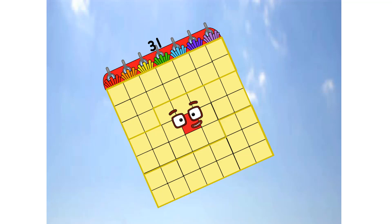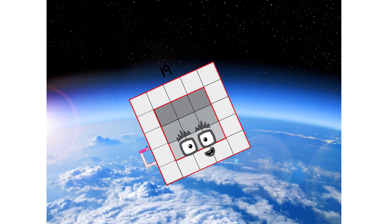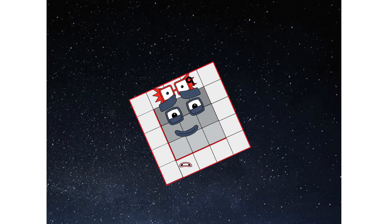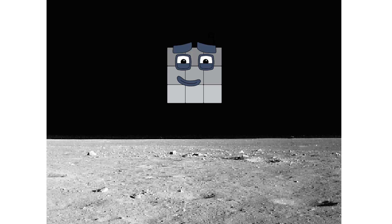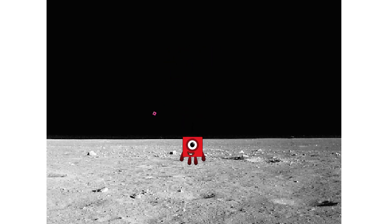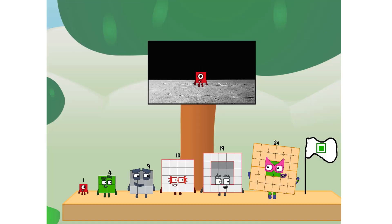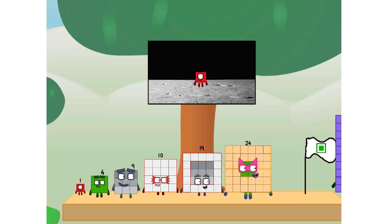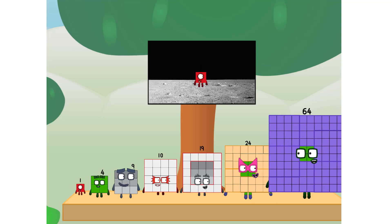Primary launch stage completed. Engaging secondary stage. Achoo! We've reached space. Second stage complete. Achoo! Entering lunar orbit. Launching lunar lander. Achoo! The square has landed! We did it! The only thing left now is to plant the square club flag. Numberland, we have a problem — I forgot the flag. Don't worry little one, I'll take care of this.